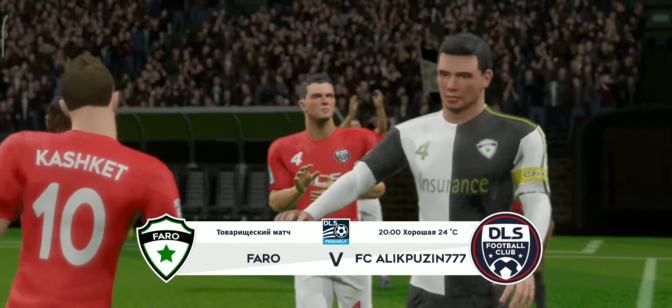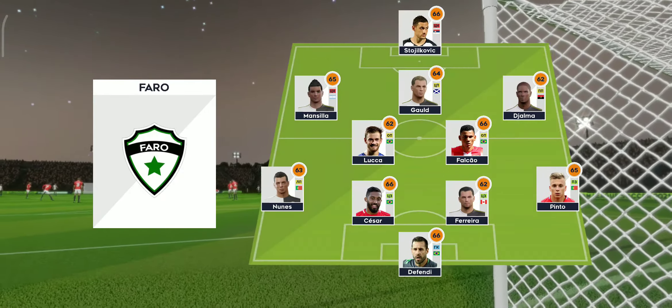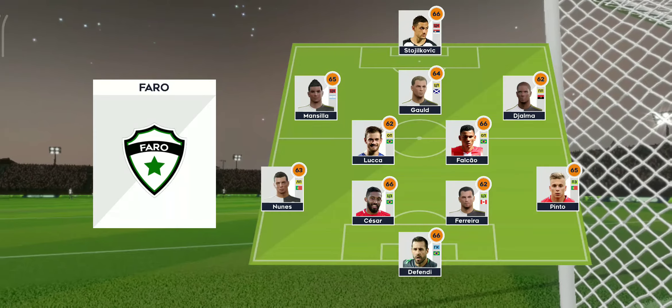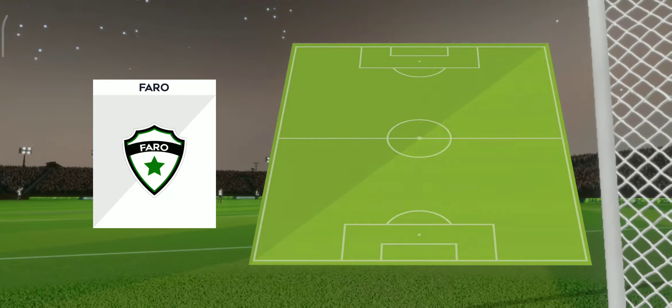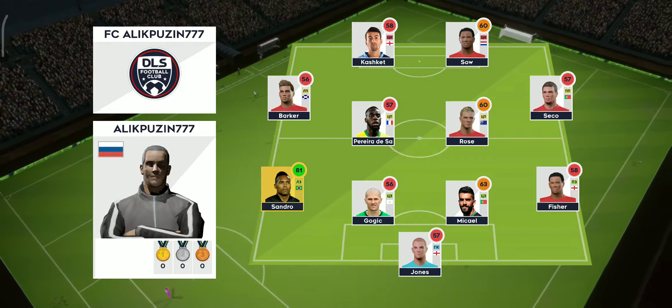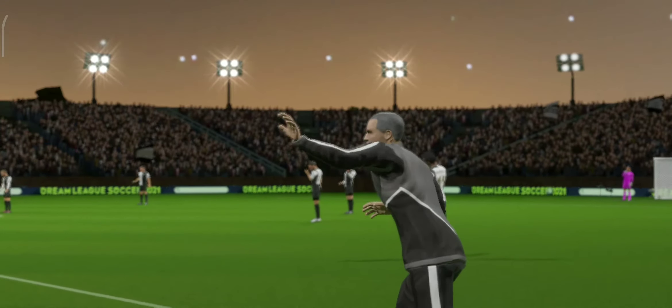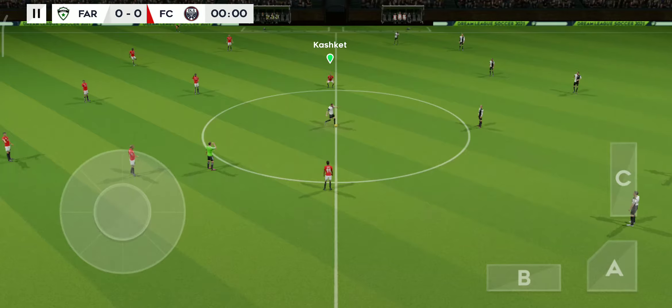Nothing to play for in this exhibition game. These 90 minutes will help get the team in shape. A lot of talk before the match about how these two will line up. Let's see what the managers have gone with. They're going with five in midfield with a 4-5-1 set-up. They're playing a 4-4-2 formation.